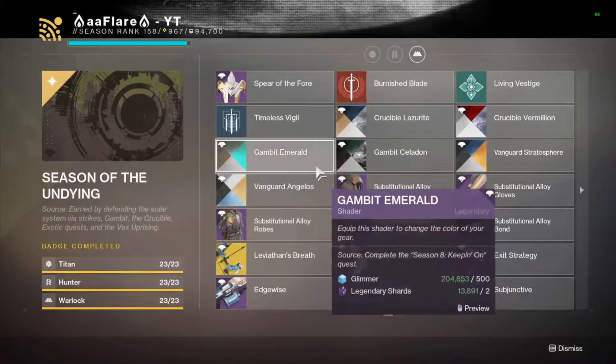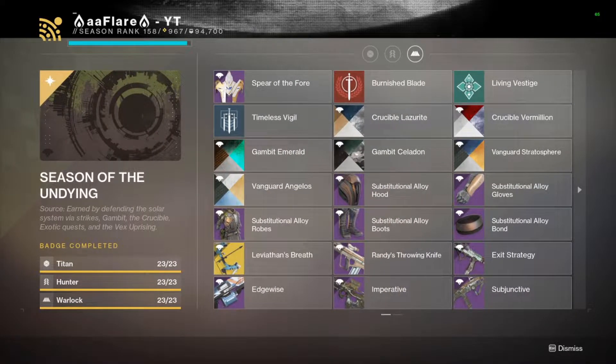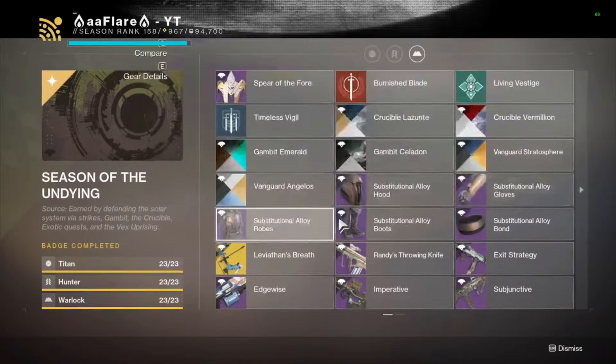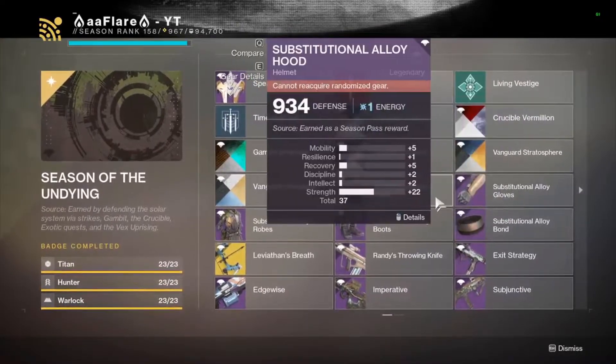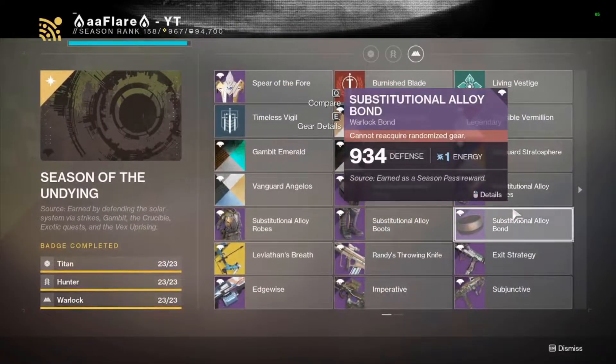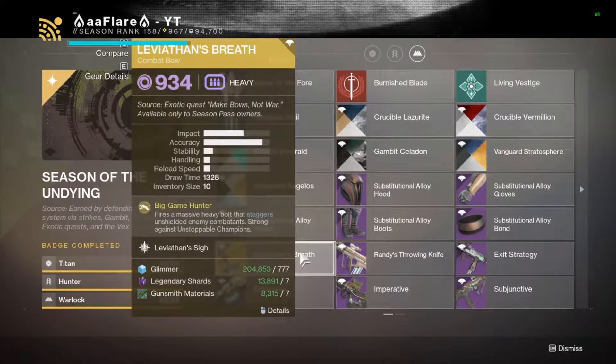For emblems and shaders, these should somewhat complete themselves as you get the ritual weapons, though we'll get into an easier way in a minute. The seasonal armor is literally given to you on the season pass — if you don't have it, just go to your season pass and claim it. Leviathan's Breath is an exotic quest that's super easy; the only somewhat difficult part is the strike at the end, which has matchmaking so there should be no issue completing it.